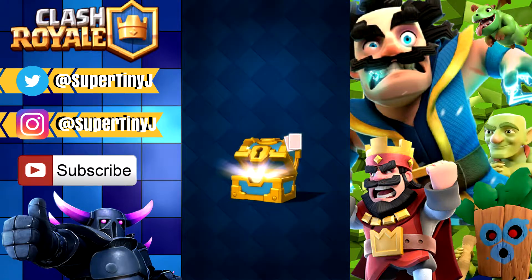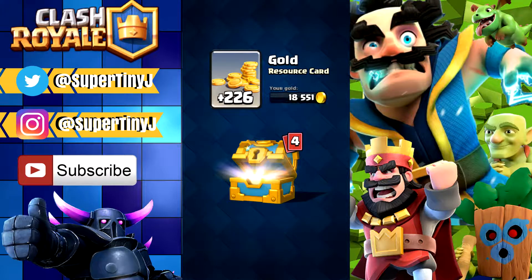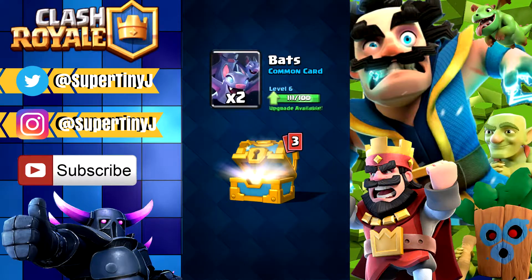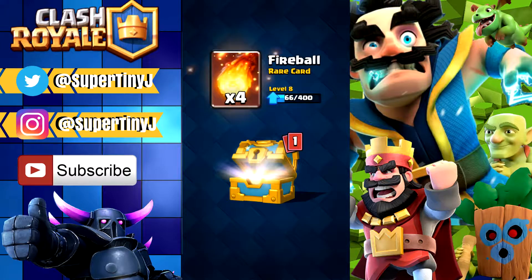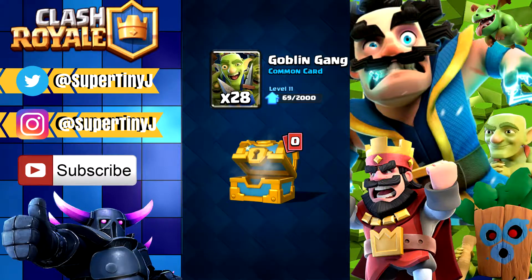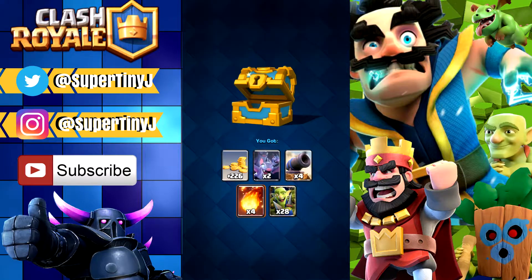We're gonna open up our gold chest — we got 226 gold, two bats. I wish I got more bats to be honest; I want to level it up to nine as soon as possible. And then we got four fireballs, which is pretty nice, and then 28 Goblin Gangs. Not a bad gold chest right there.